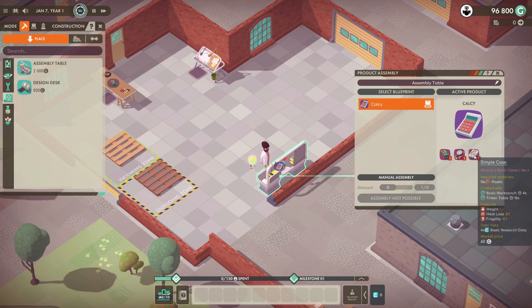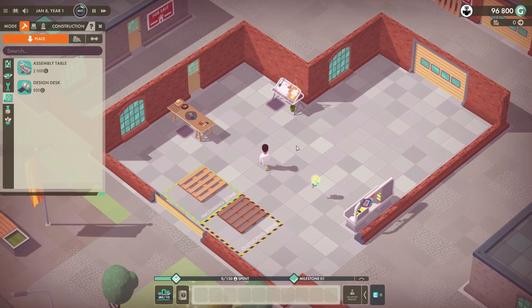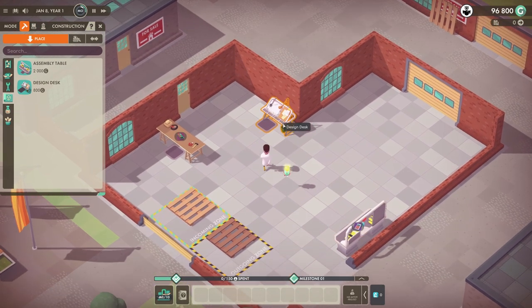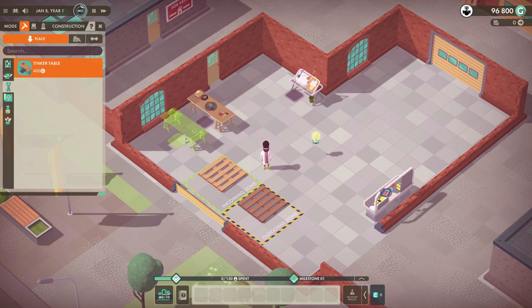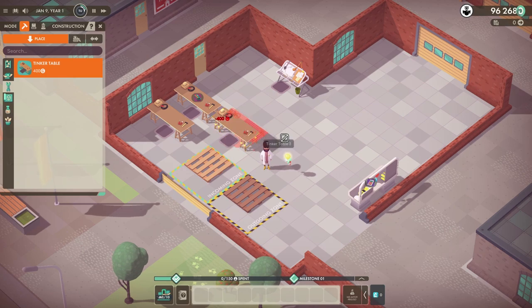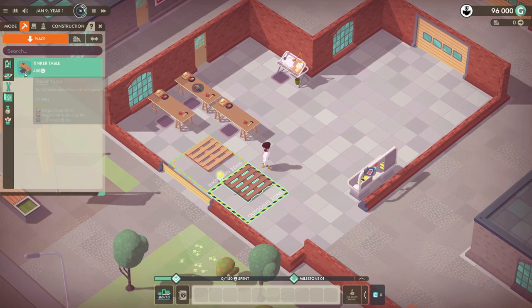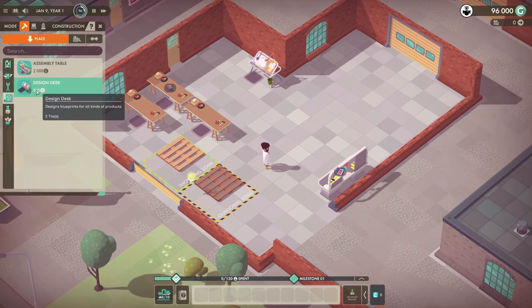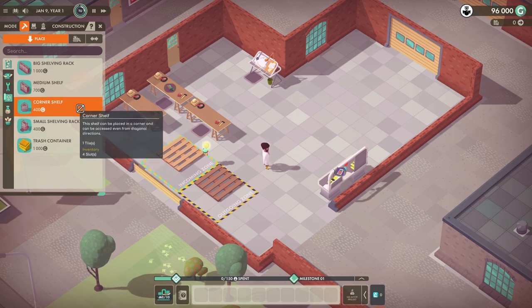So we should be able to now go over here and make us a Calci. For that we need a lead array, single cell battery, and a simple case. This is what the tutorial taught me — it didn't teach me that we have to design our own Calci, but hey. So for that we're going to need a couple of tinker's tables. Let me drop them down over here.